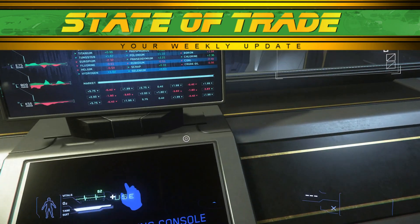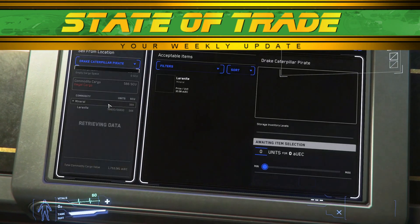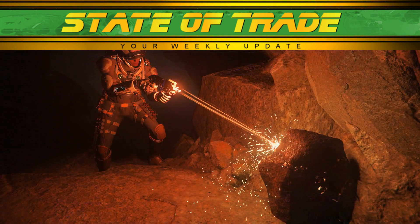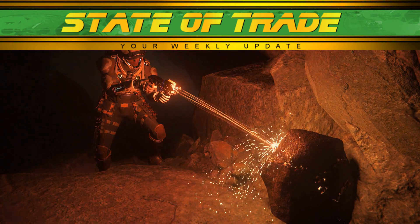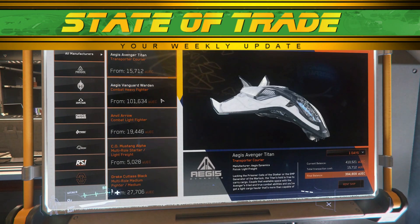3.7 has been pushed live and sees the same economy as 3.6. However, there are changes that affect the landscape of the economy. 3.7 introduces FPS mineables, allowing players to make respectable profits with little risk. The rental system has also come online, allowing players tethered to starter ships to quickly access mid-tier haulers.